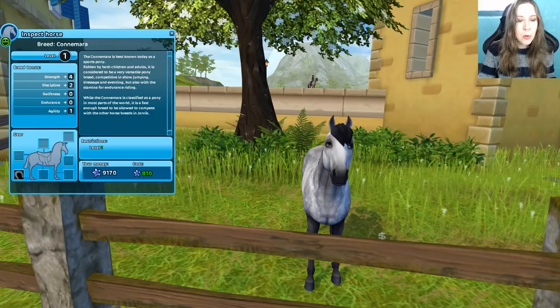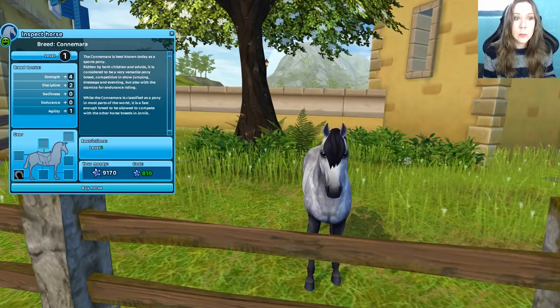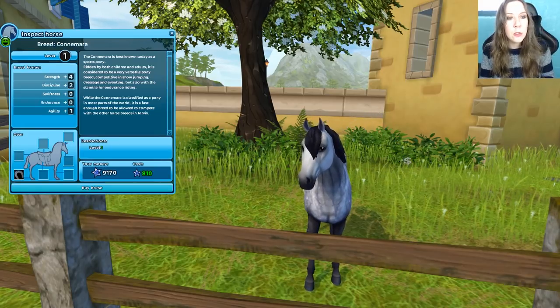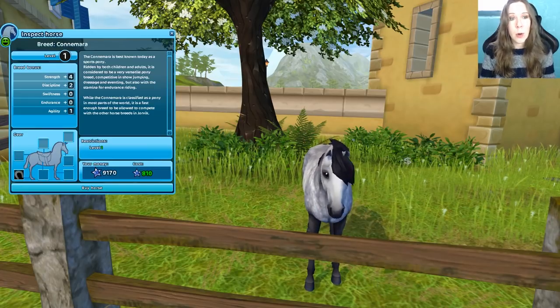This is the first one — it is a dapple gray. We can read about them as well. The Konemara is best known today as a sports pony, ridden by both children and adults. It is considered to be a very versatile pony breed, competitive in show jumping, dressage, and eventing, but also with the stamina for endurance riding.